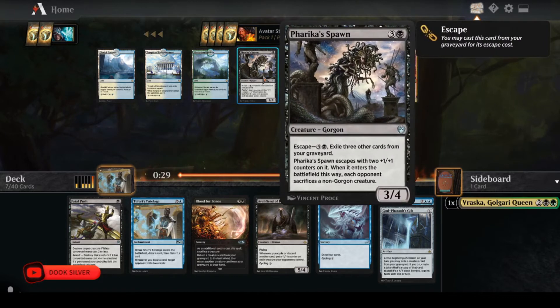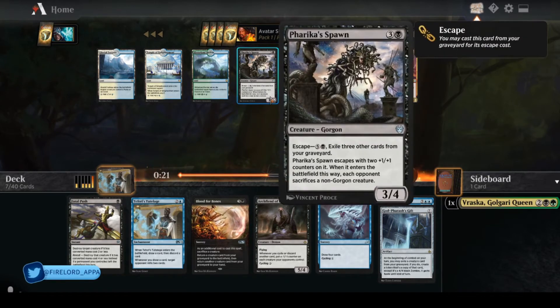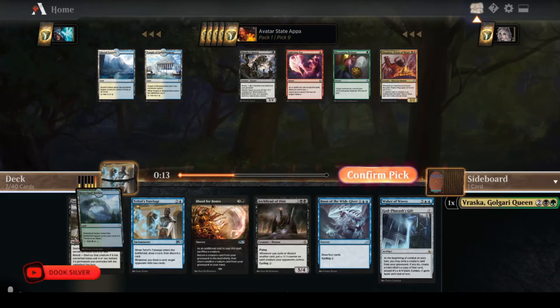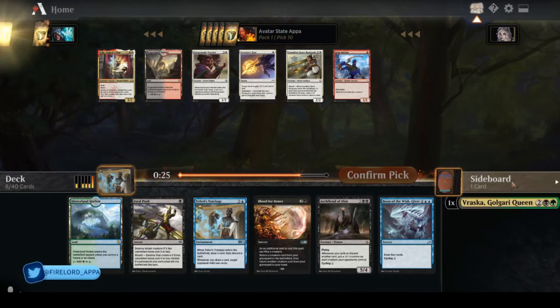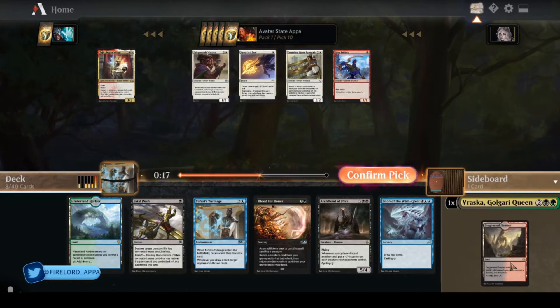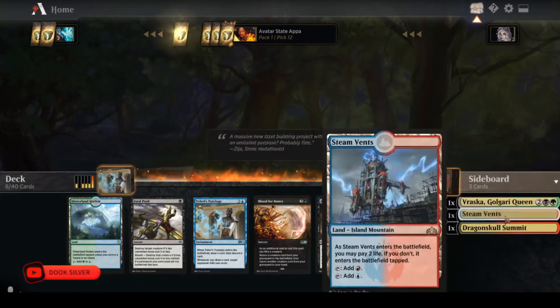Faruka's Spawn isn't great. I'm not excited to take that. I'm going to take the Hinterland Harbor — it's a green source so I can potentially splash Vraska if I get one or two more. Colors are kind of getting cut, so I'm just going to take a land, but I'll need to consider hedging my bets at some point.